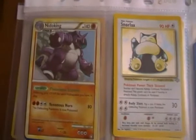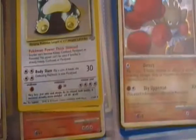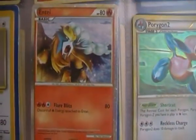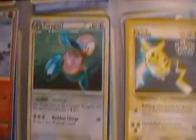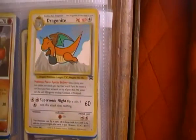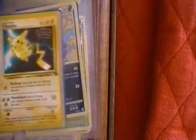The next sheet we have a Nidoking Holo, a Chansey Holo from Base Set, a Snorlax Holo from Jungle, an Entei Promo Card, a Hitmonchan Promo Card, a Porygon 2 Promo Card, a Dragonite Promo Card from the first film, and a Pikachu Promo Card from the first film.